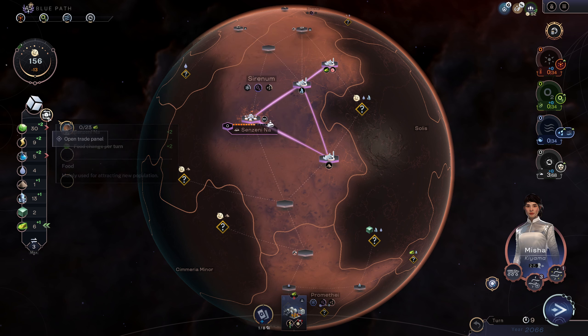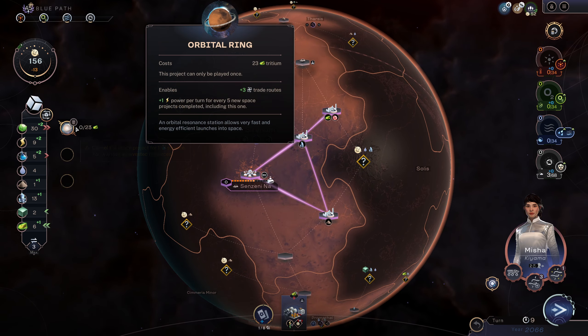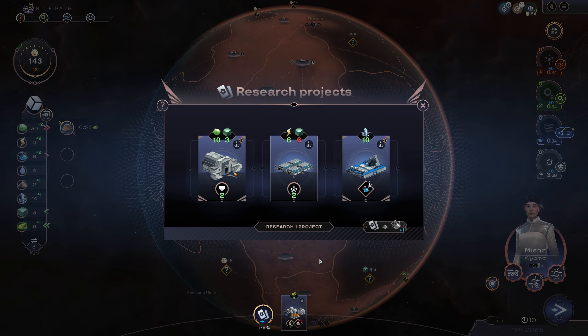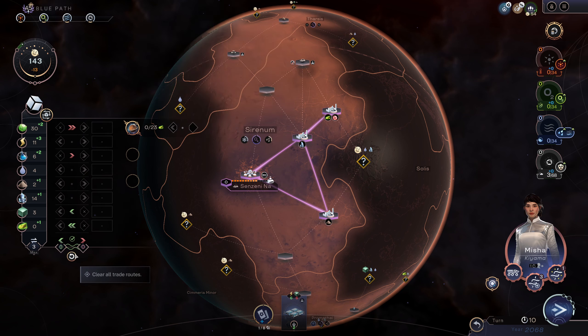After we finish that, I think we could start working on orbital ring. We've got a pretty good jump on our power production. I would take another robot hub at this point over the courthouse — courthouse isn't going to do a ton in this city as is. So we can do one, we can do two, and that'll be it.